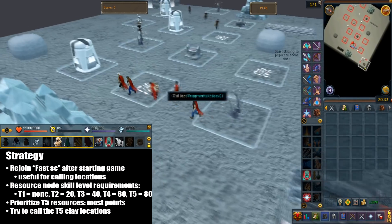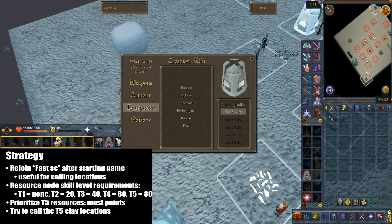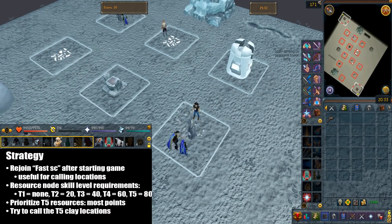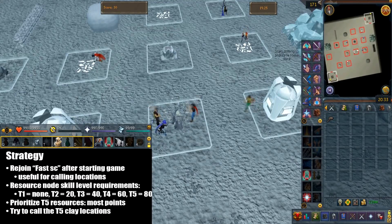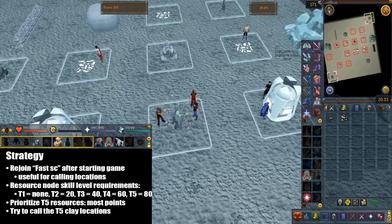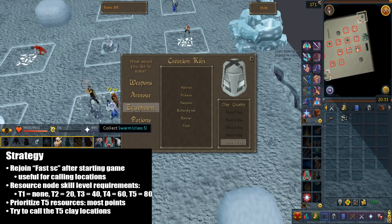Here's the strategy. You're going to be asked to rejoin FastSC because they make all kinds of calls for locations. The main interactive scenery are the resource plots over the map. The requirements to gather them are based on the tier and their respective skill. For the fragments, they're tier 1 with no level requirement. Tier 2 requires level 20, tier 3 level 40, tier 4 level 60, and tier 5 level 80.